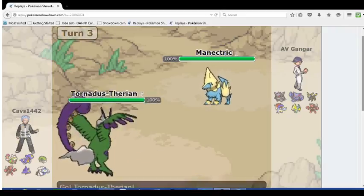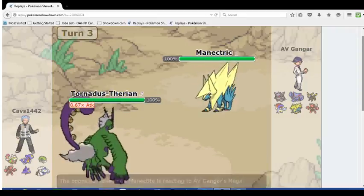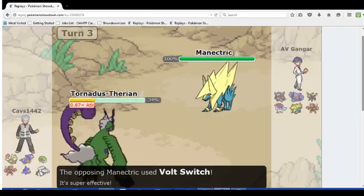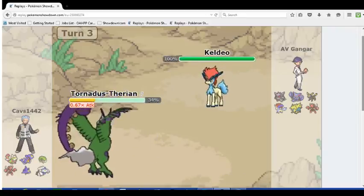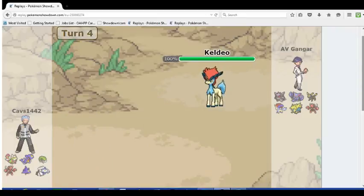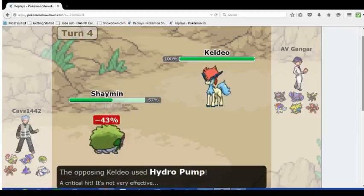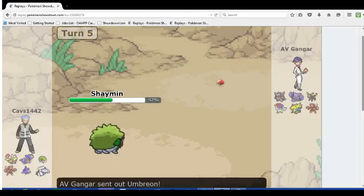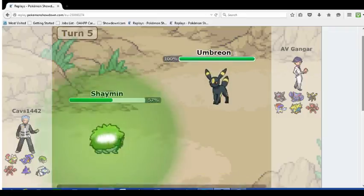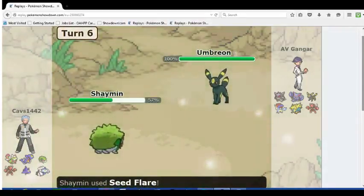So I just Baton Pass as he's going to switch out, goes into Scizor, and I bring in Manectric and go for the Volt Switch, because if he goes Garchomp that's whatever, but he wouldn't really want to go Garchomp on a Flamethrower, so I'm able to bring Keldeo in. He's low enough that he's probably going to have to switch. I go for Hydro Pump, get a crit — it just deals a bit of extra damage. He goes Scald, and he misses, but Scald is very inaccurate.